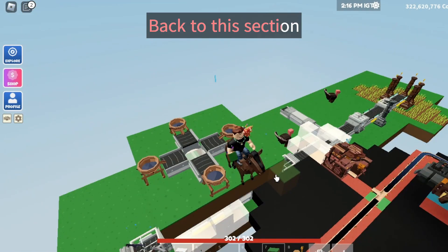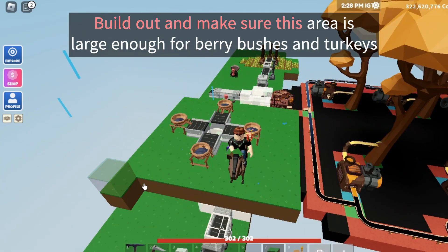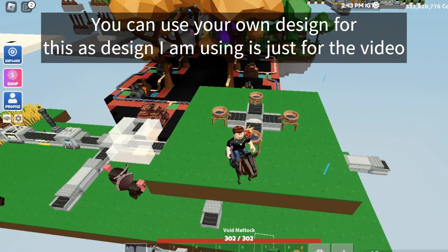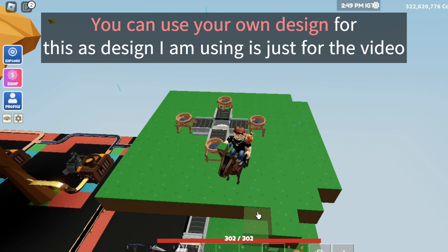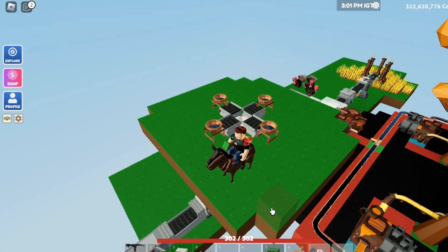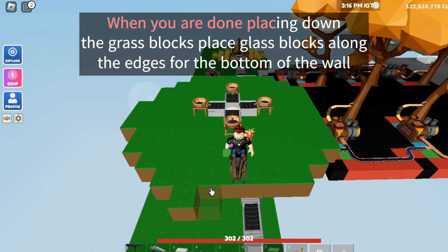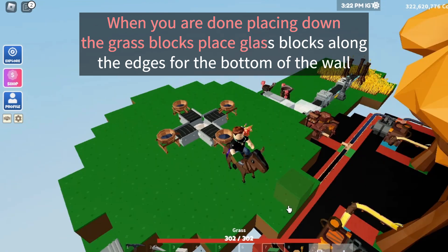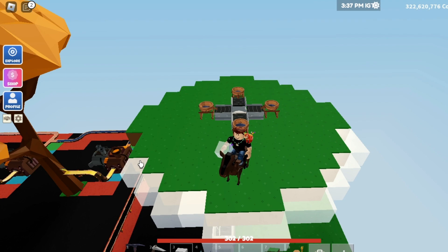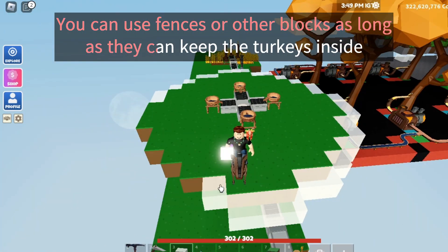Back to this section — build out and make sure this area is large enough for berry bushes and turkeys. You can use your own design for this, as the design I am using is just for the video. When you are done placing down the grass blocks, place glass blocks along the edges for the bottom of the wall. You can use fences or other blocks as long as they can keep the turkeys inside.